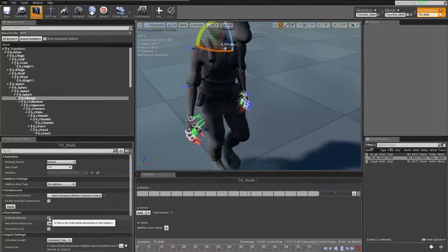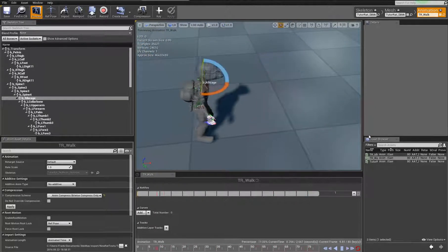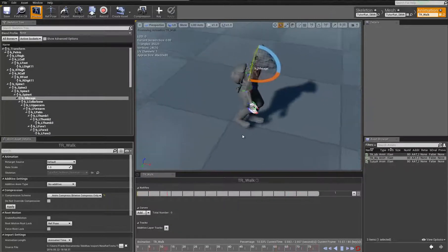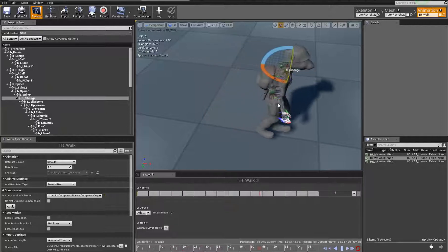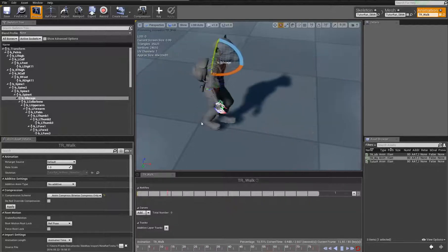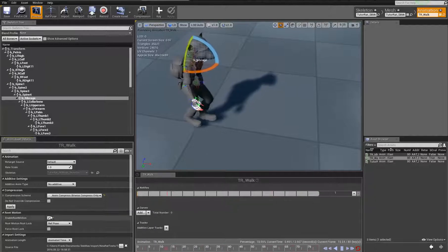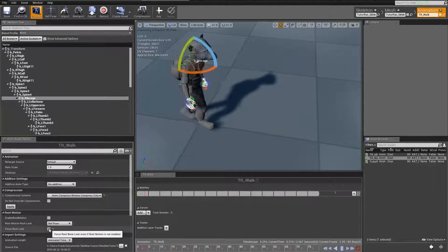Now let's talk about the root motion real quick. It really is a matter of just checking this box. If you don't check it, you'll see him walk on a line and return back here every loop point. I think that if you wanted to strip out the root motion but didn't want to use root motion, you can just check this and then tell his animation blueprint not to use it. Or you can just force the root bone to be locked in place — it doesn't transfer or extract any motion. The cool thing about authoring animations with root motion is that if you can't use it or don't want it, you can turn it off without actually re-authoring it. In our case, we want to use it.